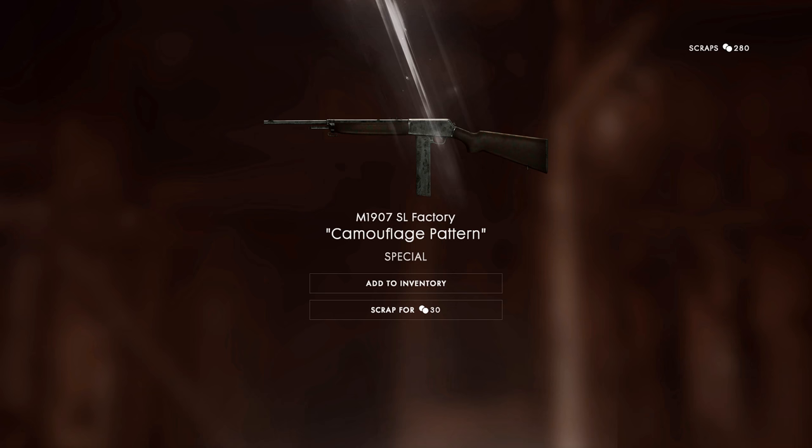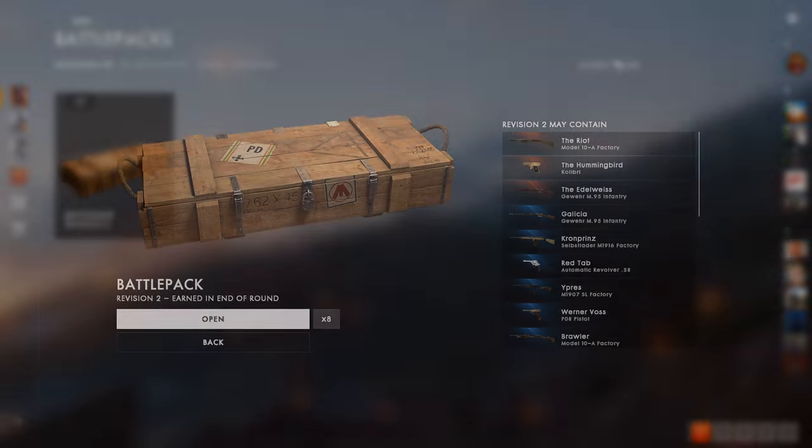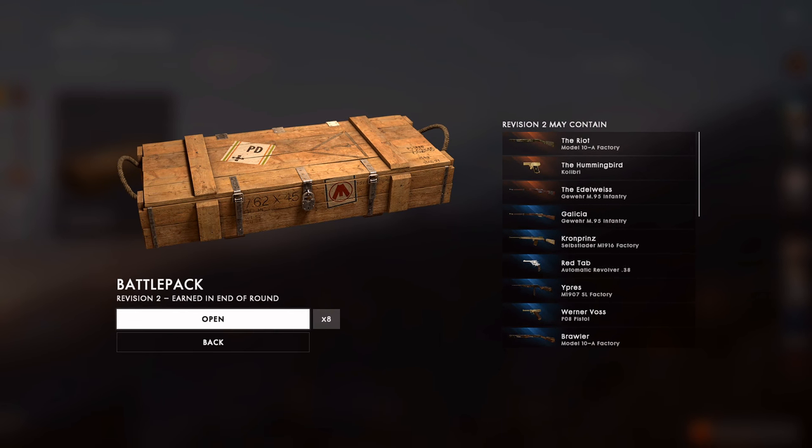Moving on, we have eight revision two battle packs — these are quite old now. There's the riot for the Model 10A, the hummingbird for the Calibri, the Edelweiss for the Gewehr M95 — that's what I'm looking for — and probably the Galicia as well. Those two are probably the ones I want: one legendary and one distinguished, both for the Gewehr M95. Let's see what we get.